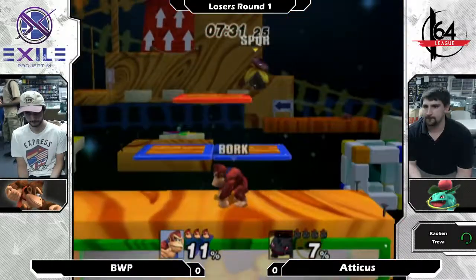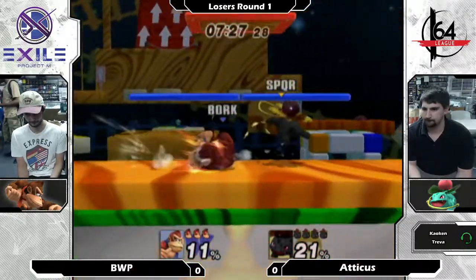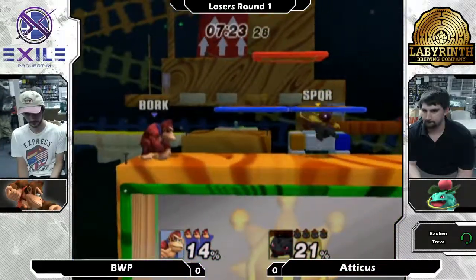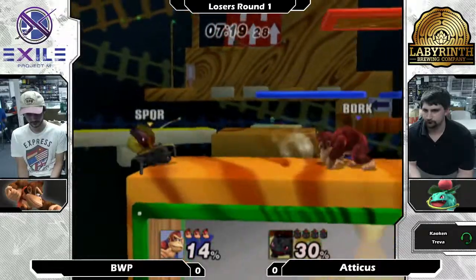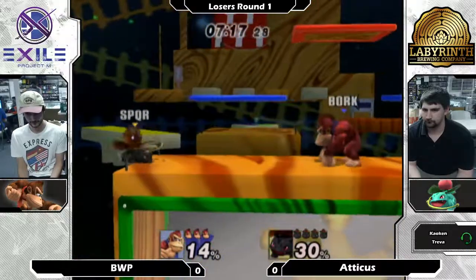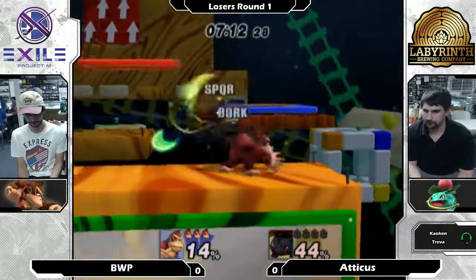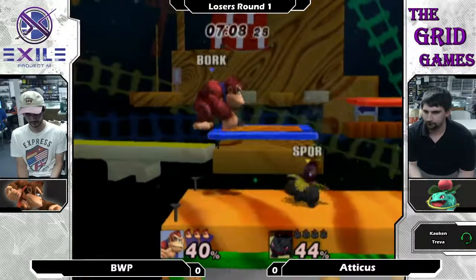I thought the DK arms might make it a little easier, but I think the big body really hurts him there. Not only does Ivysaur have the vines, but he also got that stupid razor leaf. It's so freaking annoying — it doesn't even look like it's that dangerous, but it will still mess you up. It just lingers, like a really bad fart — it lingers way too long.